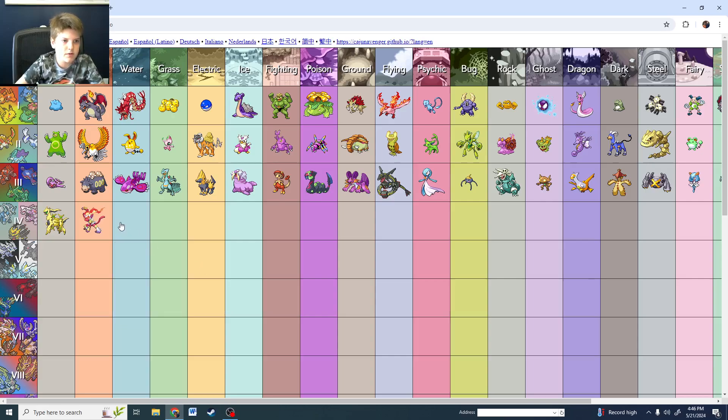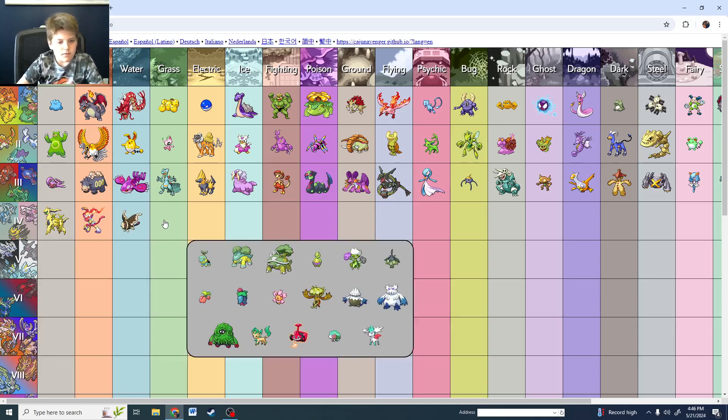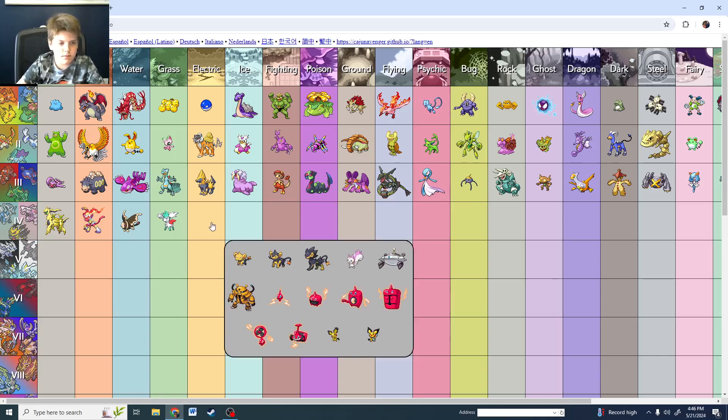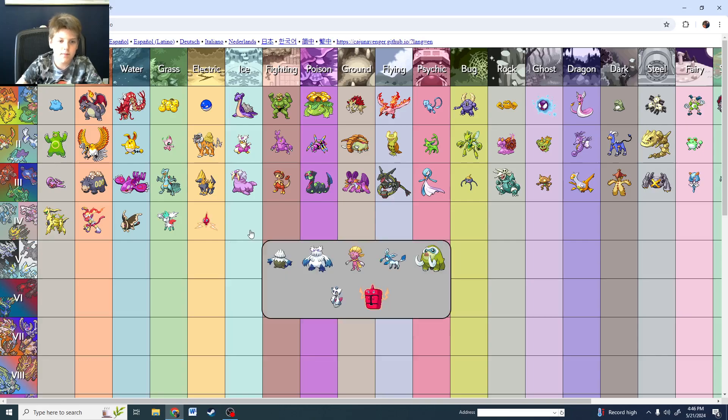Generation 4 — Infernape has a good shiny. Grass is Shaymin. Electric — oh, Rotom. Ice: there's no good one. That's Glaceon shiny? Hold on — please don't tell me this. That's Glaceon normal! It does not change.